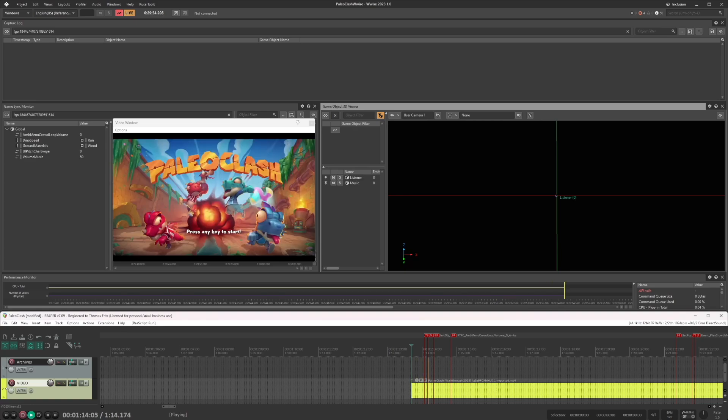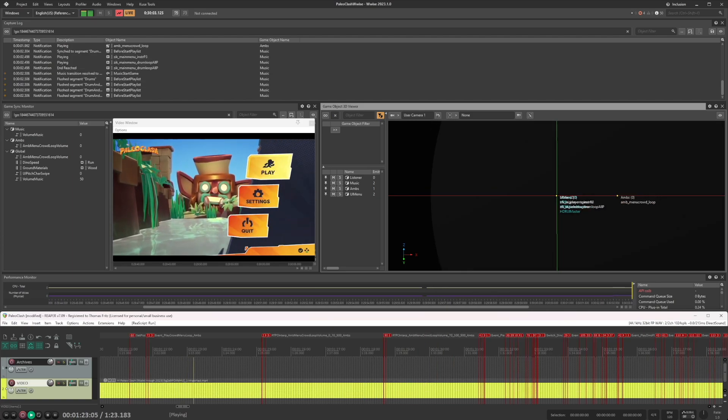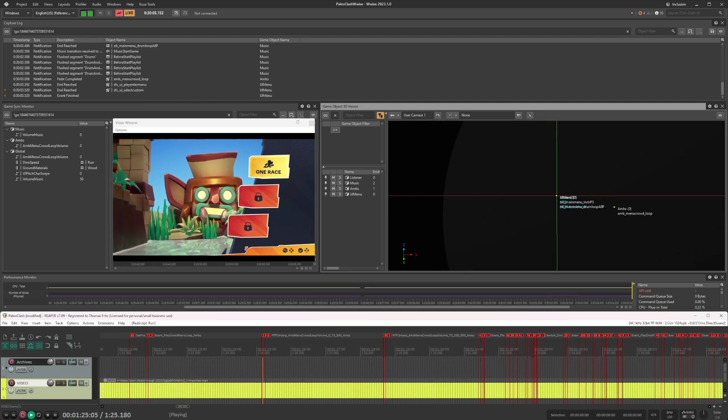Hello everyone, this is Whisper. With this script, you can practice your Wwise implementation and mixing skills without having any game engine project or triggering sounds from the SoundCaster. It also gives enough control to make full audio redesigns on imported videos.